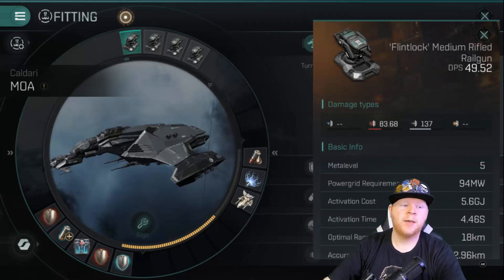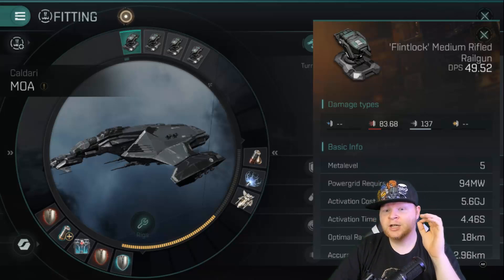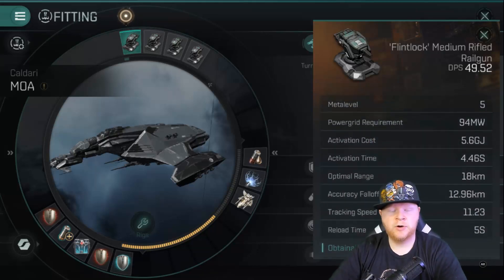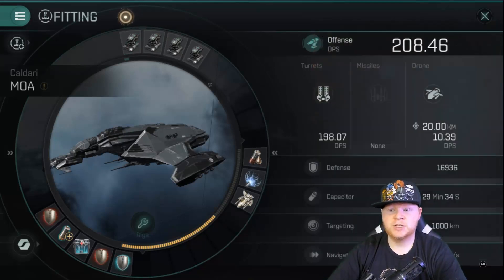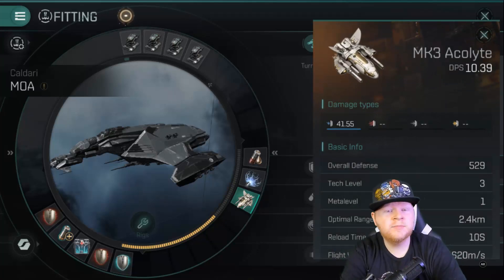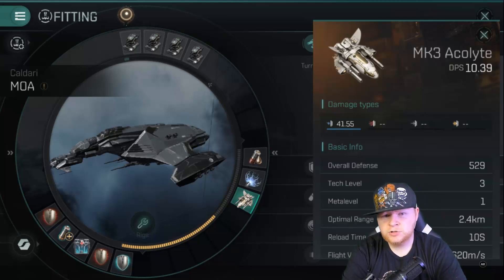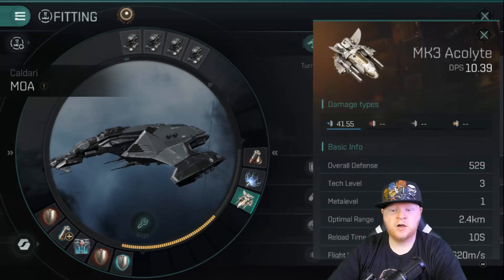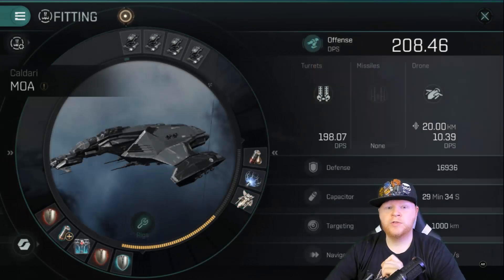I'm using the Flintlock medium rifled rail guns. You'll have a little bit less DPS than if you were to use snub nose, but you get a greater range — an 18k range with a 12.96k fall off, based on my skills. These are the weaker faction versions; there are much stronger rail guns you can add. My total DPS is 208 with my drone. I'm running a small drone instead of a medium drone — the reason being that one failing of the Moa is frigates. Frigates come in close and you'll really struggle to hit them. The small drone does better versus small ships than a medium-sized drone.